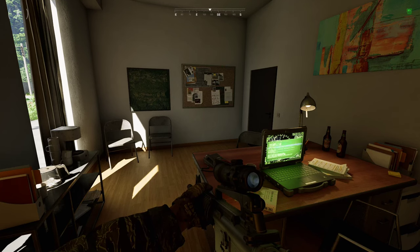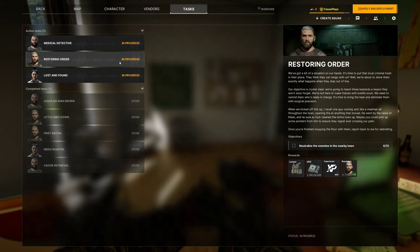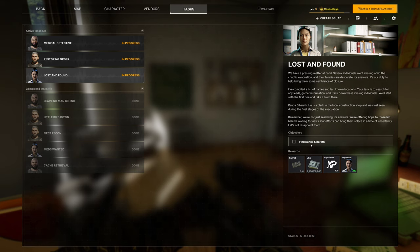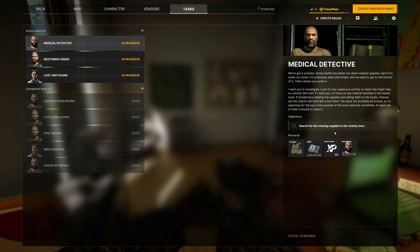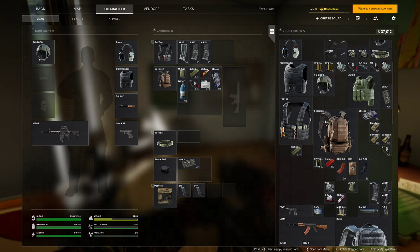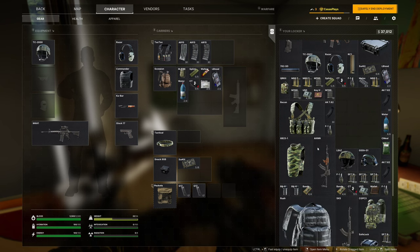What's up everybody, welcome back to some more Gray Zone Warfare. Today we're going to be doing some tasks. The first task is to find Kanoa — I found the location just by looking online, otherwise we'd be searching forever. We've also got to take out 15 enemies in the nearby town, and finally we've got to find the missing supplies. For that one we need a key — apparently one in every five enemies might have a key in their pockets.